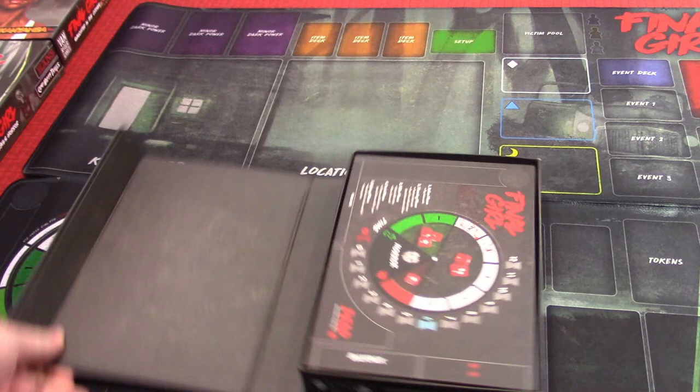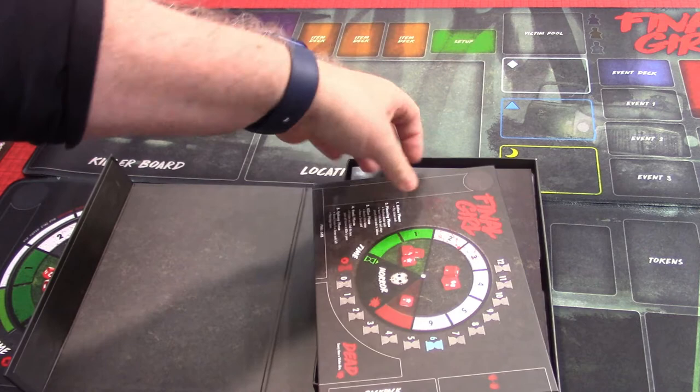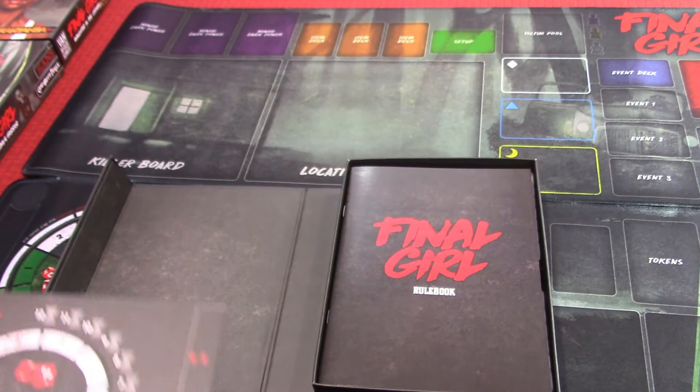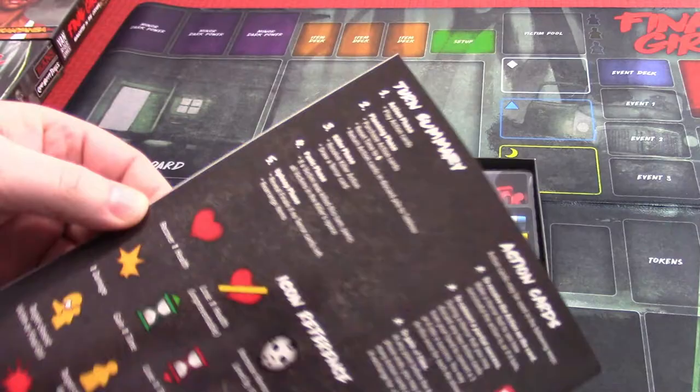Some of the cool things about these boxes — they're magnetic and they open this way. In the other boxes, the magnetic boards are actually part of the game; it's really very clever. We have here a board that, if you weren't using the mats, you could use as your player board — basically a time track.